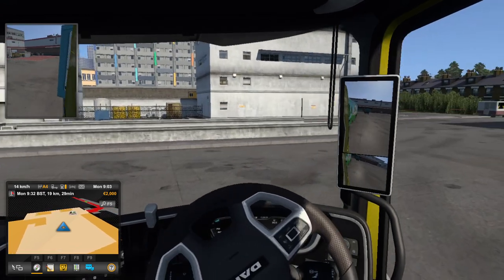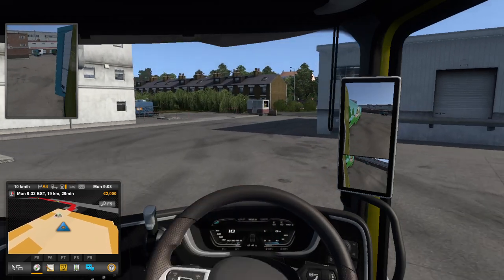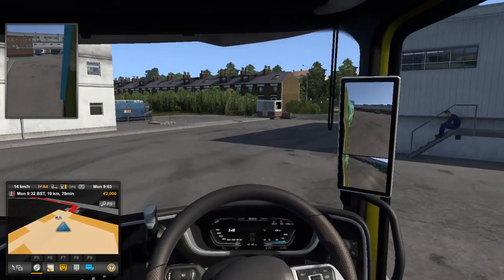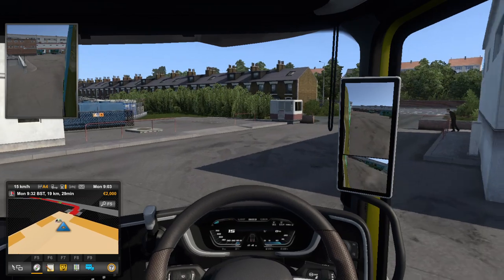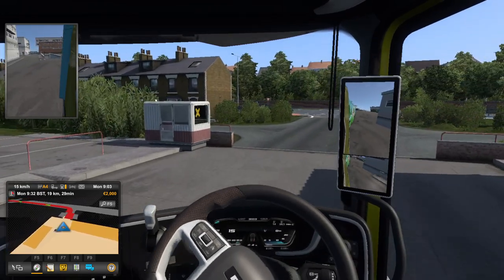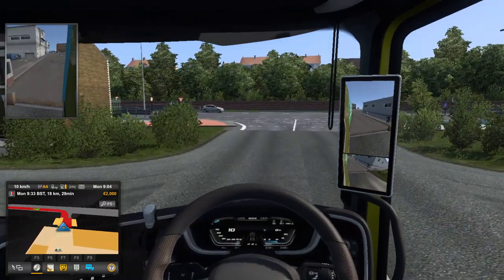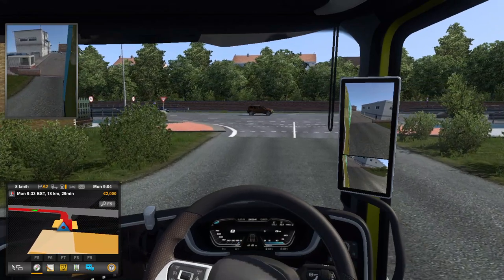Basically, I want to travel all around the world on this game, but it's all going to be done randomly. I'm going to use a random number generator to decide where I go next, so I will never make a decision myself. I remember in the UK we have to drive on the left — I think — even though I'm from the UK.